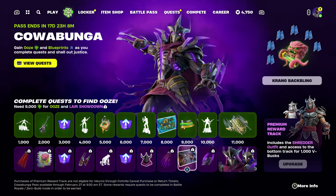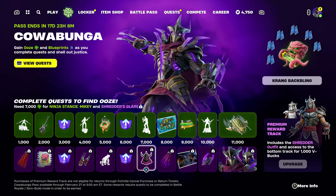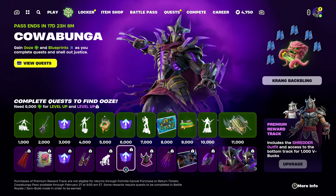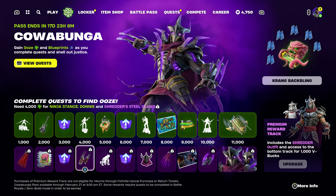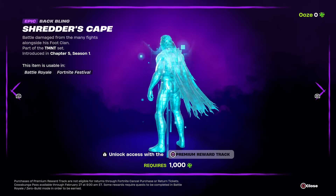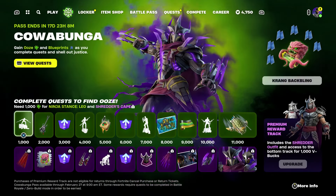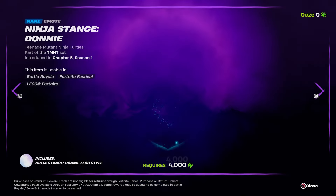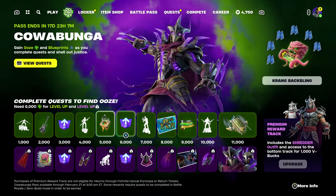We have a loading screen, we have the back bling which is pretty cool, we also have an emoji which looks awesome - I think it looks pretty cool. Then we also have a level up and an emote which is pretty cool. We also have a second pickaxe, we have a spray, and we have another back bling. We have another emote which is pretty cool and then we have the blast which is pretty awesome. We also have another emote and another back bling.